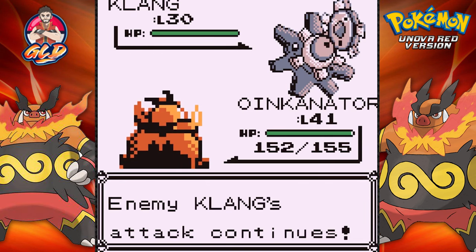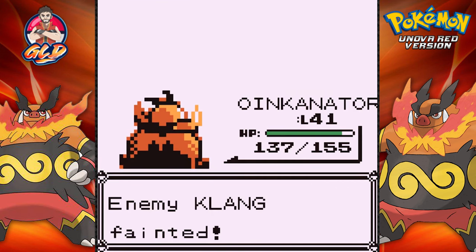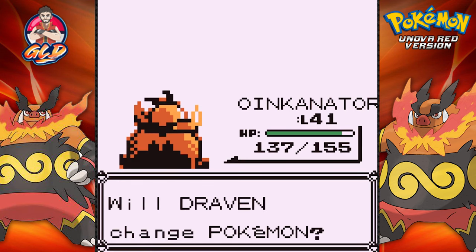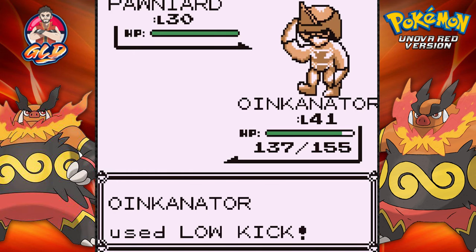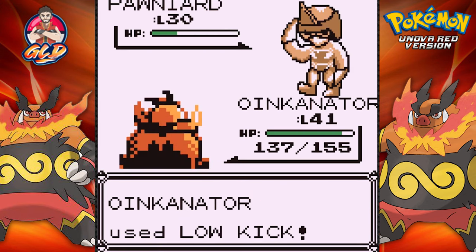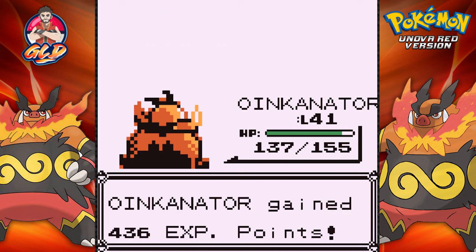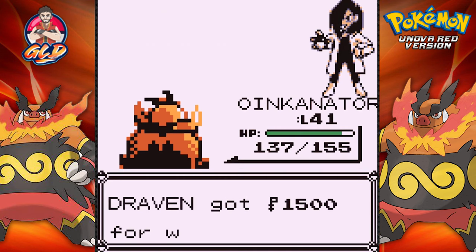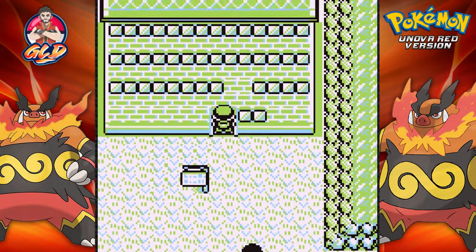We're going to have to speed through this bind attack. Bam — yeah, bind attack is really annoying. Let's see what Pawniard has. Nope, Pawniard is not going to survive, so let's go straight for a Low Kick attack. And there we go, Pawniard defeated. He's not angry — yeah, whatever you say. Alright, so here we are at the Power Plant.